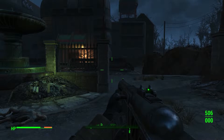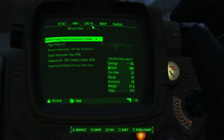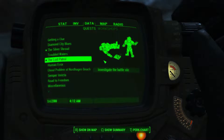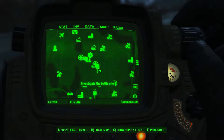Hello YouTube! It is brownie time and we are back in Fallout 4. Today we are doing the Lost Patrol mission. We have to investigate the battle site, which is just next to the Medtech Research Facility.